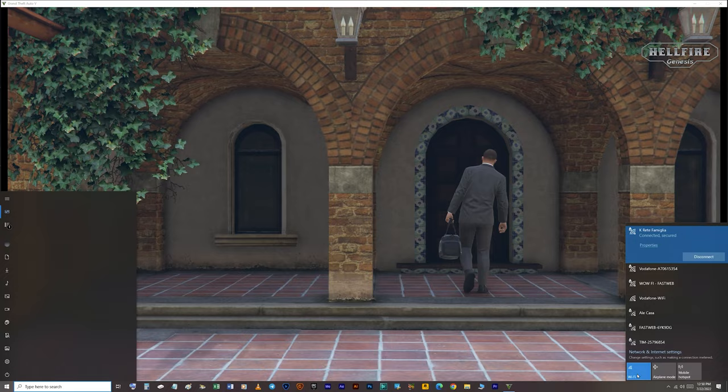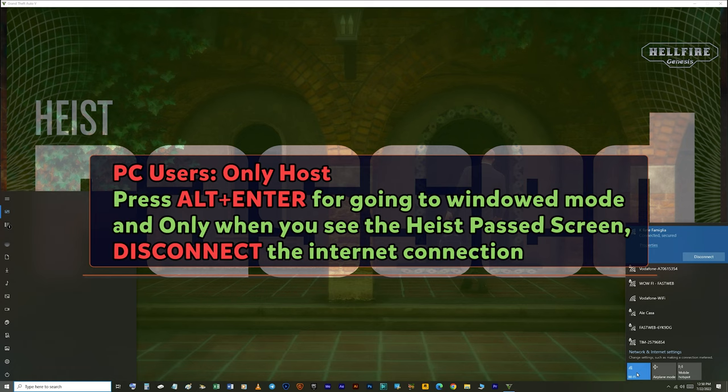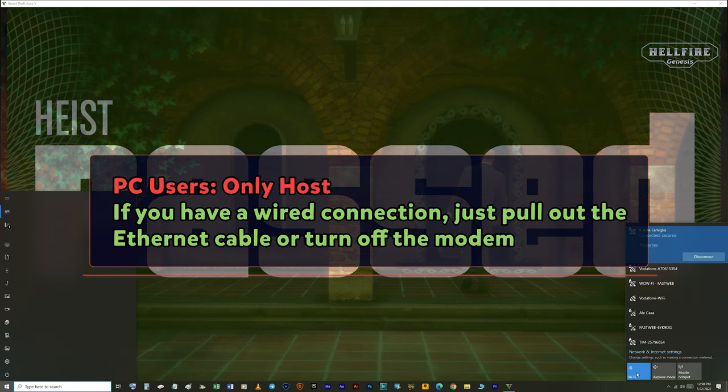For PC users, only the host needs to disconnect the internet connection when the Heist Passed screen comes out. For disconnecting, you can press Alt+Enter to go to windowed mode and turn off the Wi-Fi, or use the AirPlane mode. If you have a wired connection, just pull out the Ethernet cable or turn off the modem.